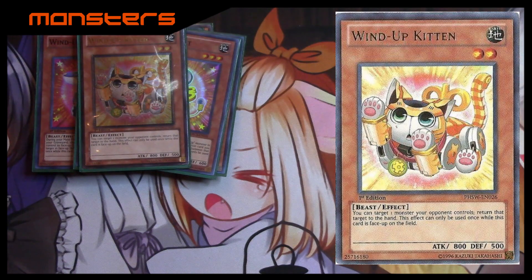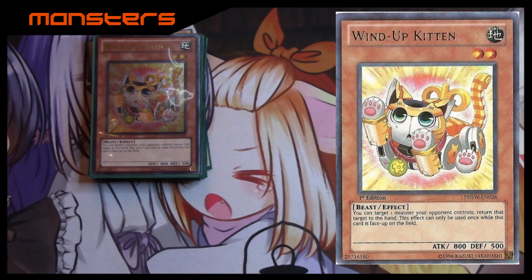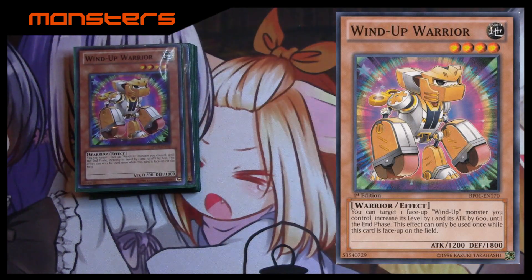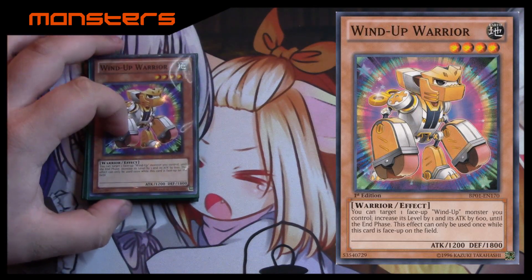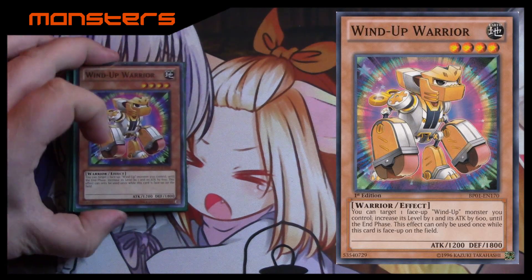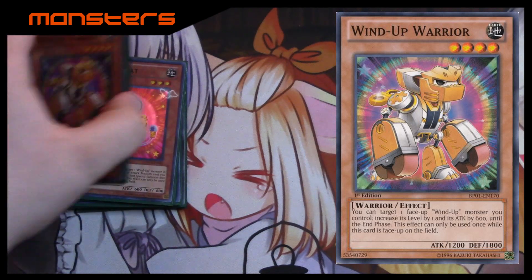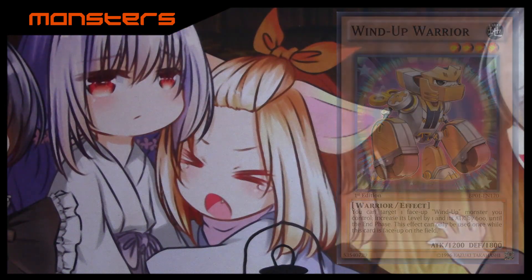Next we have the one Wind-Up Kitten. Kitten is more of a control card and is pretty easily searchable, especially with Wind-Up Magician. All it does is target a monster your opponent controls and bounce it to their hand — so if your opponent has annoying extra deck monsters you can bounce them right back. The last one is the one Wind-Up Warrior. He's an okay normal summon if you really need it, but you mostly use him because he can also modulate levels — you can target a Wind-Up you control and increase its level by one and its attack by 600.